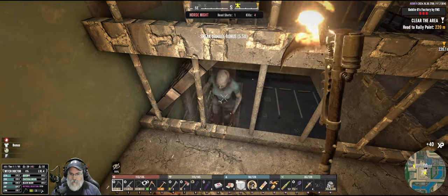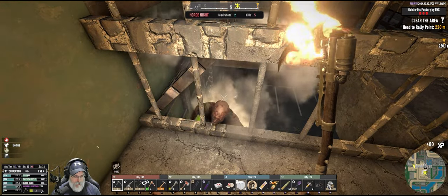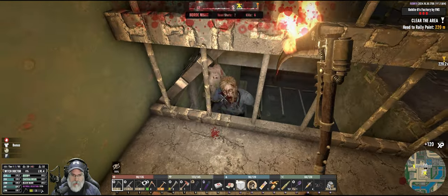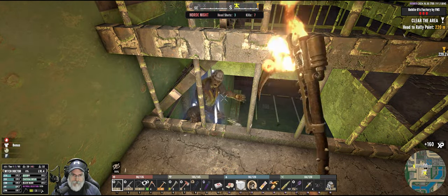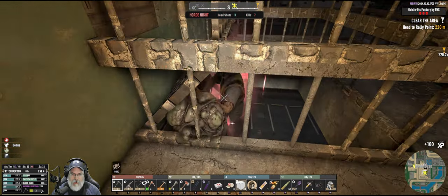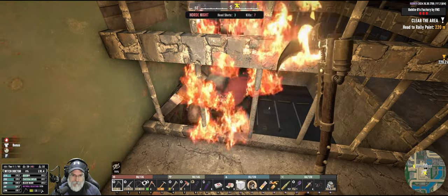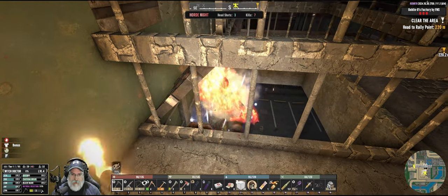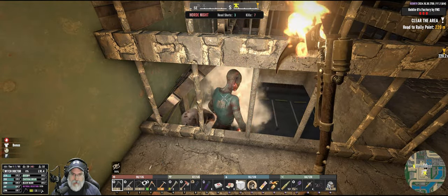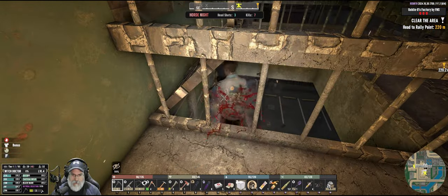We are level four witch doctor but I just did not have time to do anything about that, so we'll mess with that in the morning. Oh we got tagged there, okay need to back up just a little bit. The angled ramp piece that you see there, that is steel, and I have a little extra steel left over to affect repairs. Oh yeah, this seems to be working okay so far.